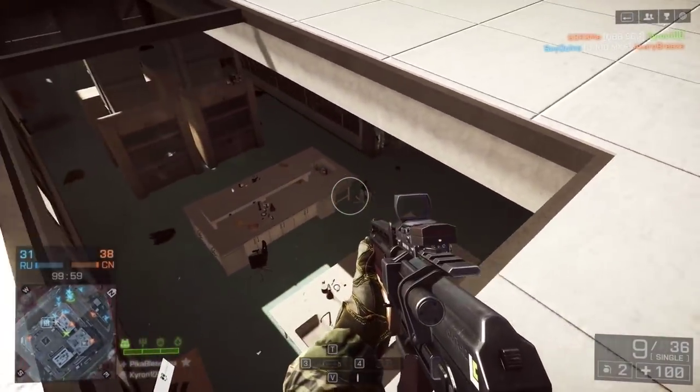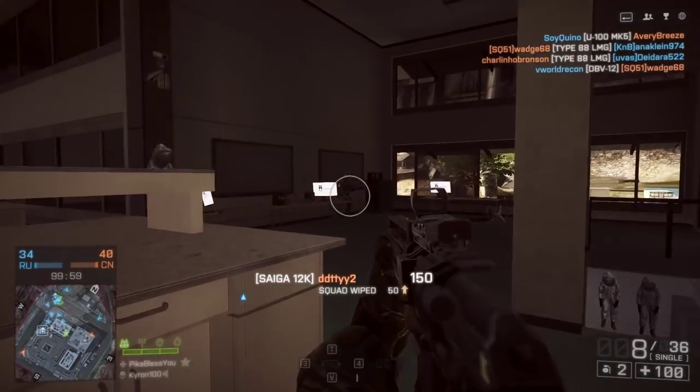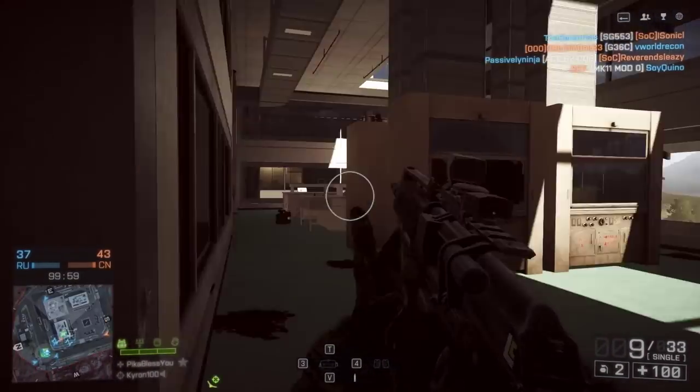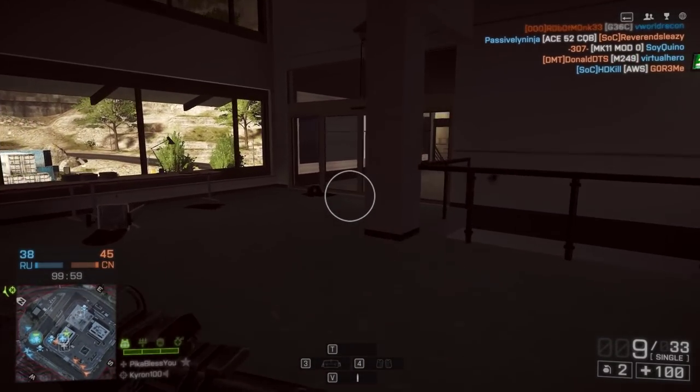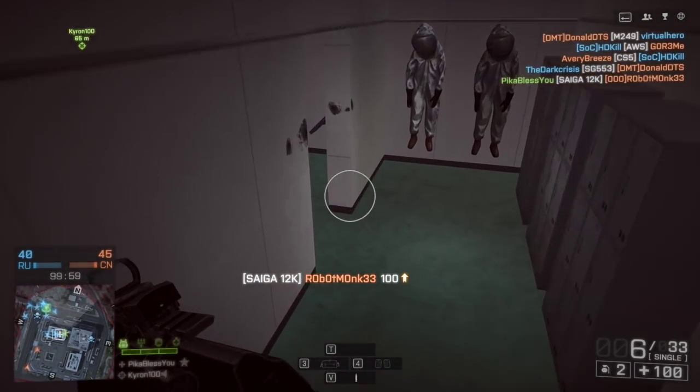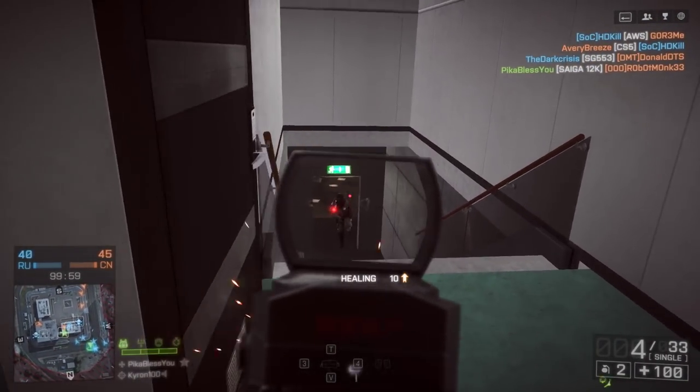The SEGA really shines when you manage to flank a good squad of enemies — a full squad, four or five guys at a time — this shotgun can make quick work of them provided you get the jump on them. Each shot can be a kill with this gun, and that gives you amazing killing potential as long as you don't miss your shots.